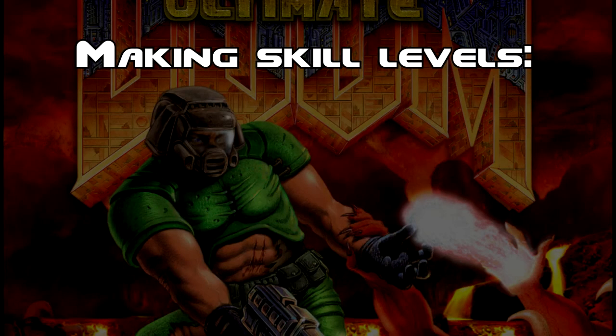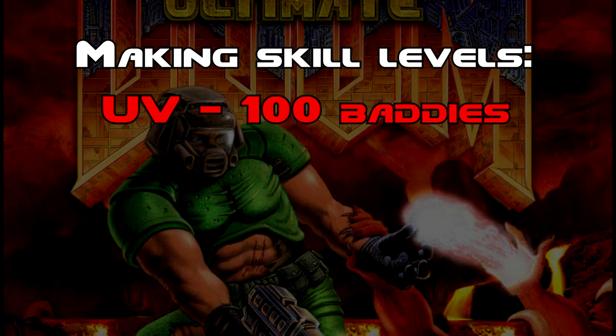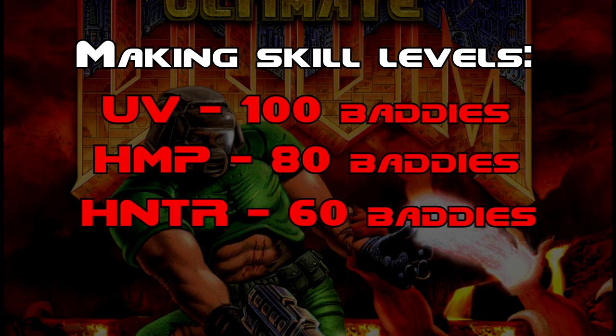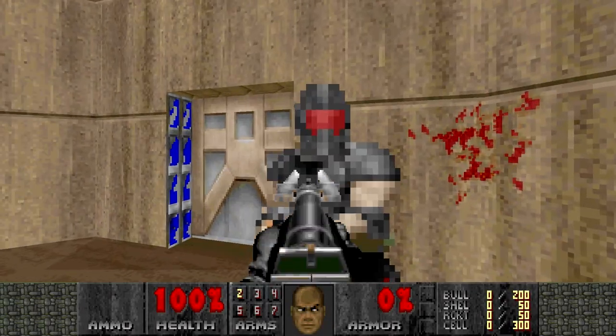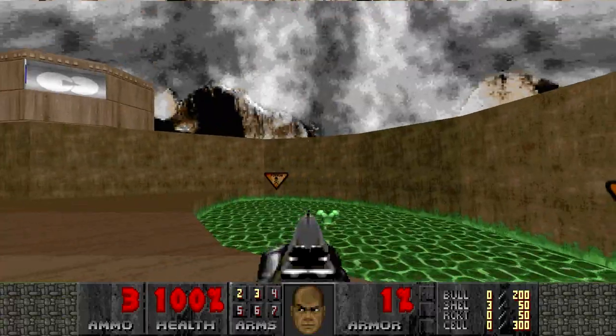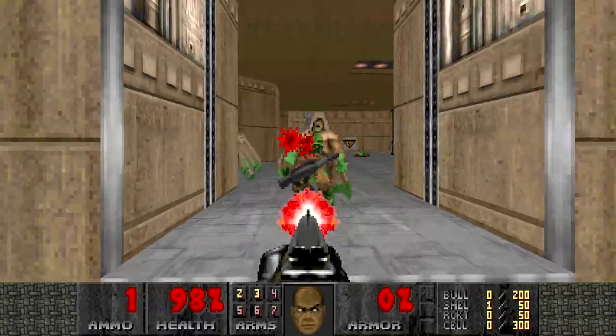I personally try to do this proportionally, so if my map has 100 monsters on ultraviolence, I'll untick 20 of them for Hurt Me Plenty and 20 more for Hey Not Too Rough and baby mode. This leaves me with 60 enemies on the easiest skill levels, 80 on Hurt Me Plenty, and 100 for the hardest skill levels. Of course, you should pay special mind to the enemies you remove. If you remove a lot of shotgunners, remember that'll mean a reduction in available shells throughout the map.